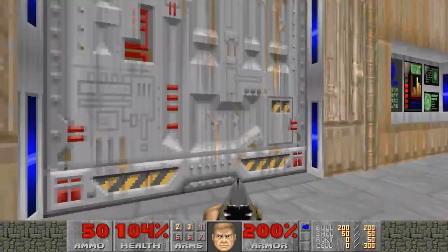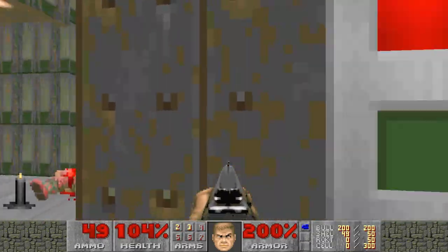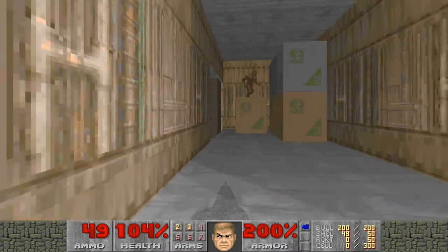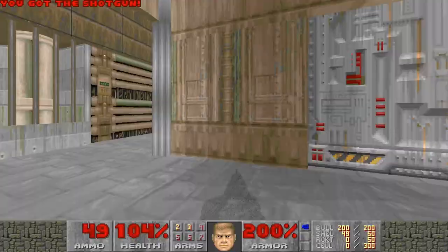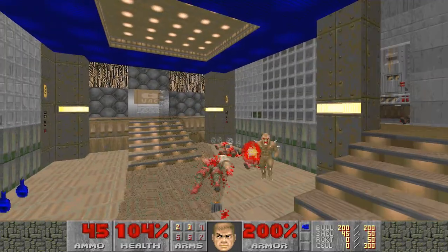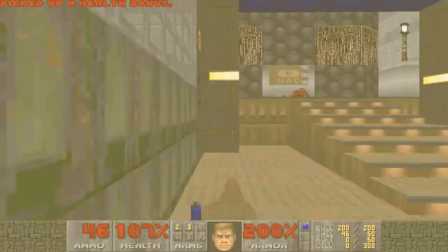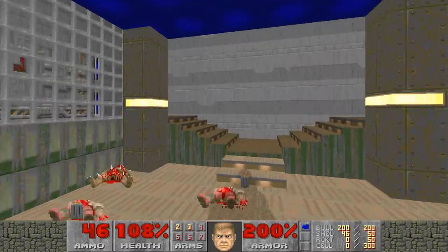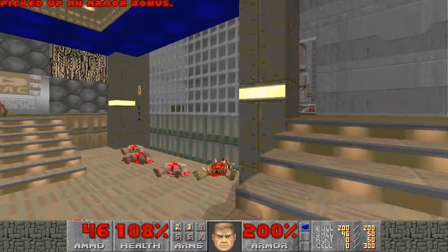Now it looks like this map is going to open up a little bit more. It was kind of compact all the way. There's another secret — switch hidden behind a tight space. Classic. I'm guessing there's probably a chaingun secret that I missed. If there's no chaingun in this map, then you really don't need any ammo boxes at all. But I'm guessing there's a secret chaingun that I missed somewhere.